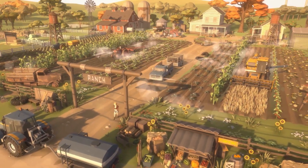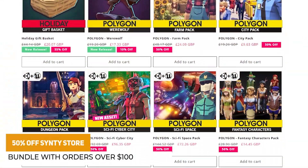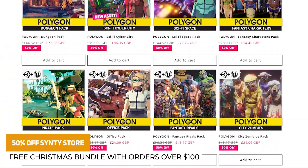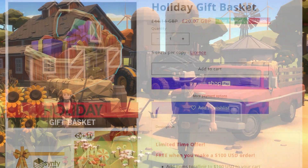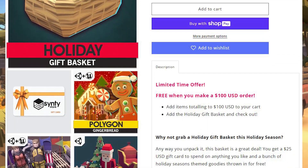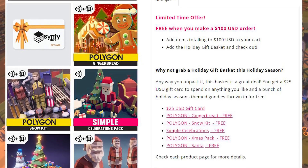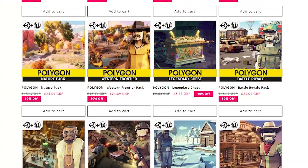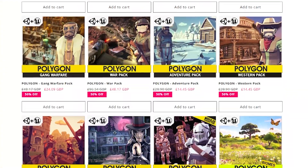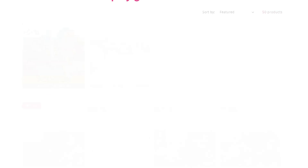Cinty have got another holiday sale which is 50% off selected assets until the 11th of January. If you spend over $100 on their store you get the holiday gift basket for absolutely free, which comes with a $25 gift card for their store. It includes the gingerbread snow kit, celebrations, Christmas pack, and a Santa character — all free if you spend over that amount.